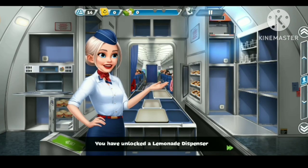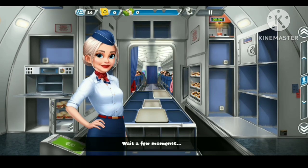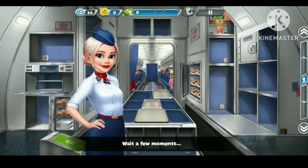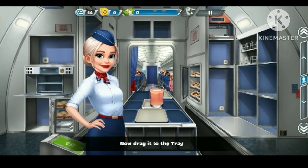You have unlocked a lemonade dispenser. Tap to put the glass into the dispenser. Wait a few moments. Done! Now drag it to the tray.